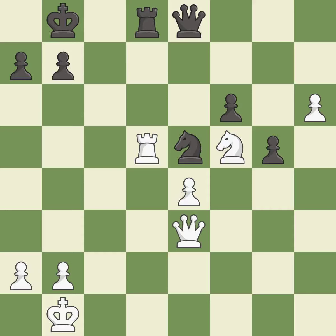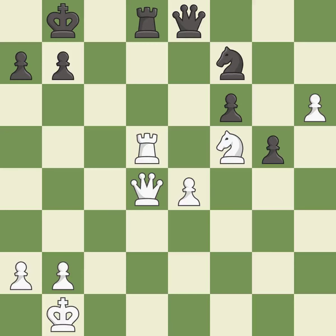This misses a much better move — it is a mistake. This threatens to force eventual checkmate — it is best. The rook is now adequately defended — it is excellent. After all captures, this is an equal trade — it is best. This maintains the balance in material with a good trade. This is the start of the end game and black is losing.